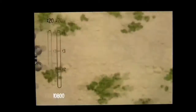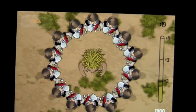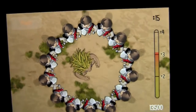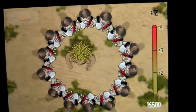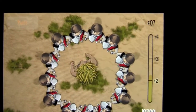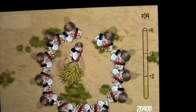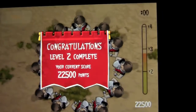Each round goes on like that and they add five seconds of time to each additional round, which means you have to keep on your toes because the savage also begins to change direction much quicker. If he gets too many of your knights, you will be done and the game will be over.